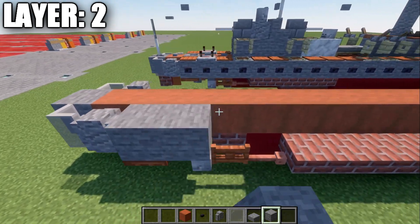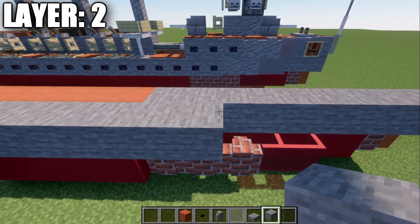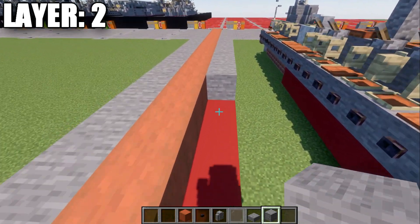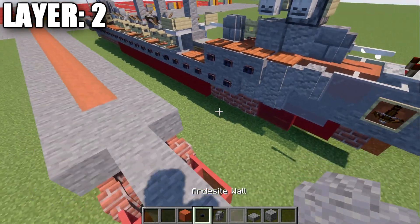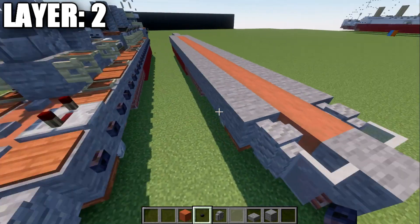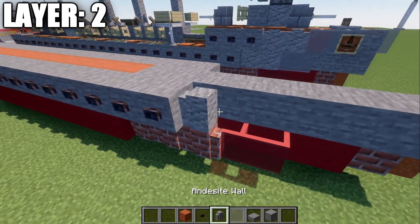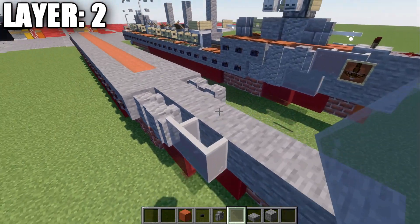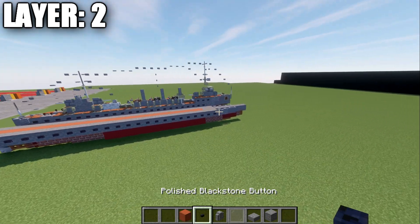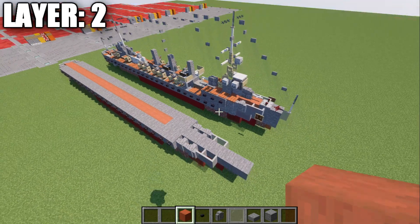Place rows of polished blackstone buttons all the way along the side, and do the same on the other side. Then place two andesite walls going forward, followed by two light gray stained glass panes going forward from those. That forms up layer two. Here is a top-down view of what layer two looks like once complete. With that, we'll be moving on to layer number three.